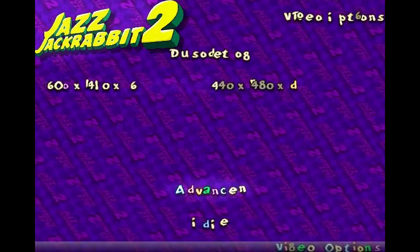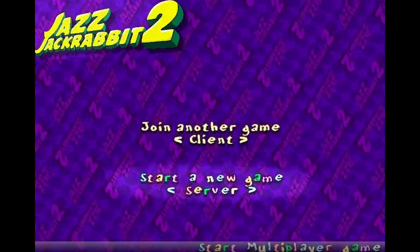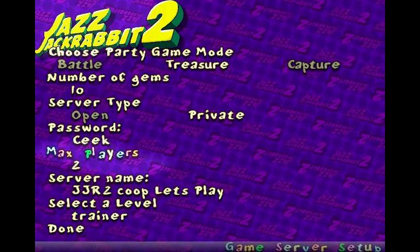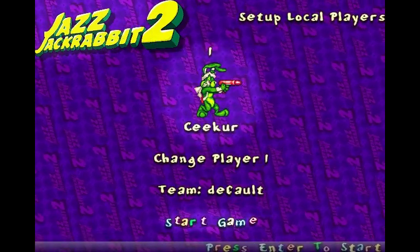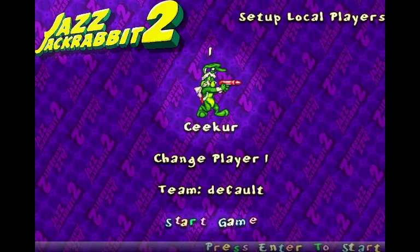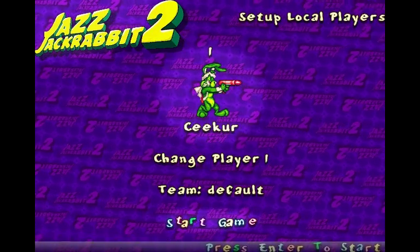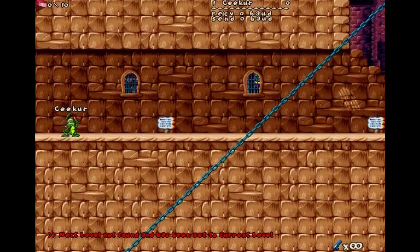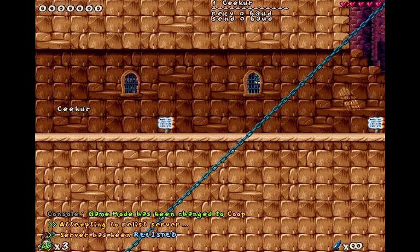I'm just going to set up the server. While he's setting that up, I need to tell the viewers that even though I'm the one who introduced myself first, Seeker is the one actually doing the hosting. I convinced Frosty to record his side so that we can have our own separate videos. Game has started — hold on, I'm going to change the game mode to what it should be. Now it's co-op.